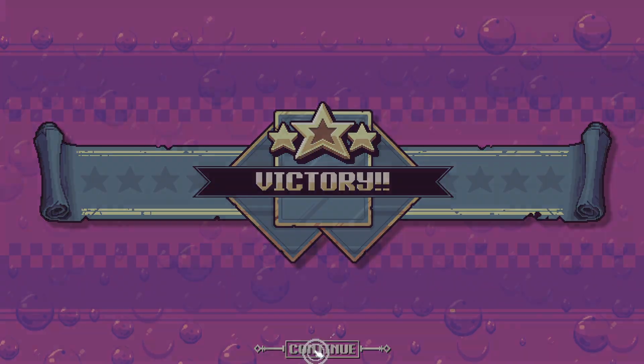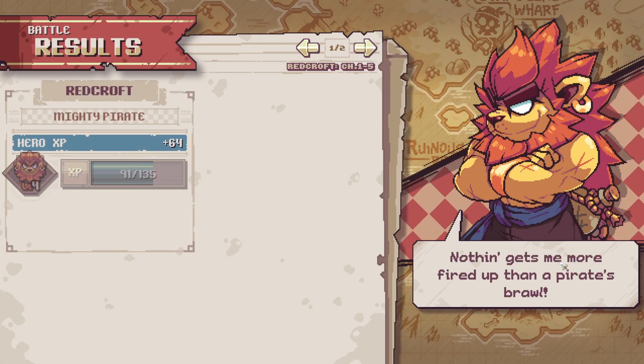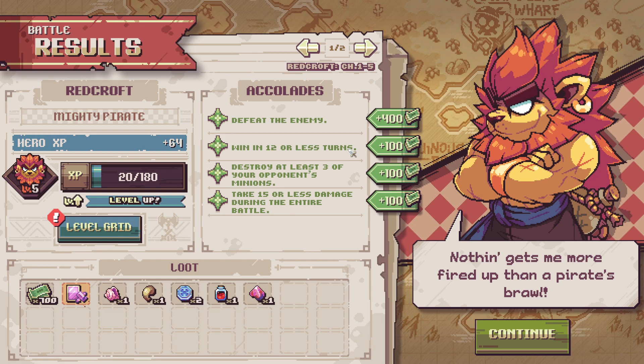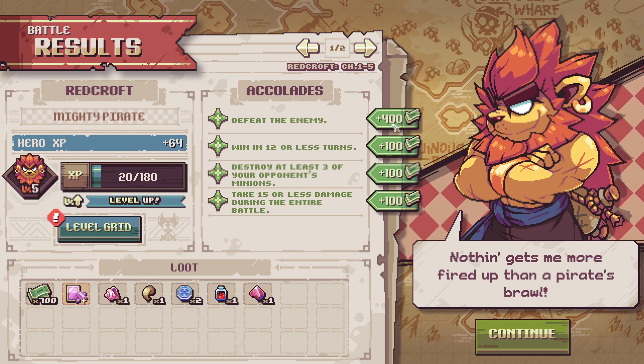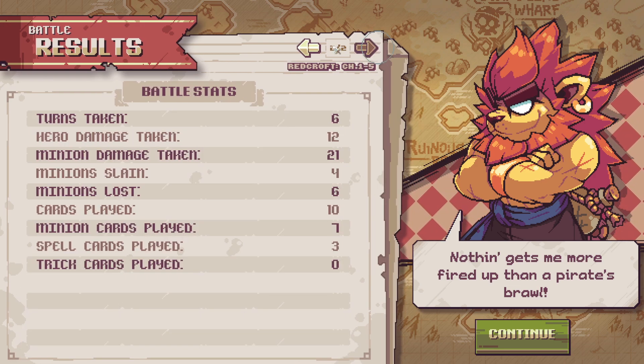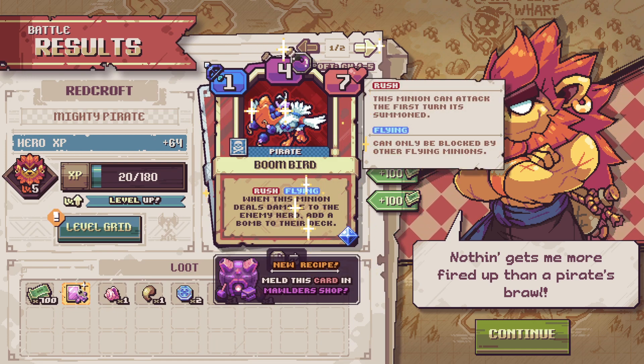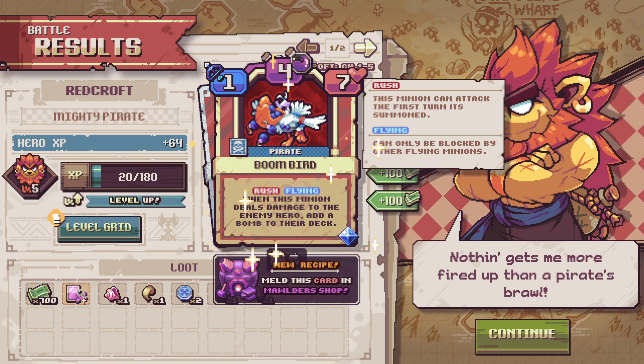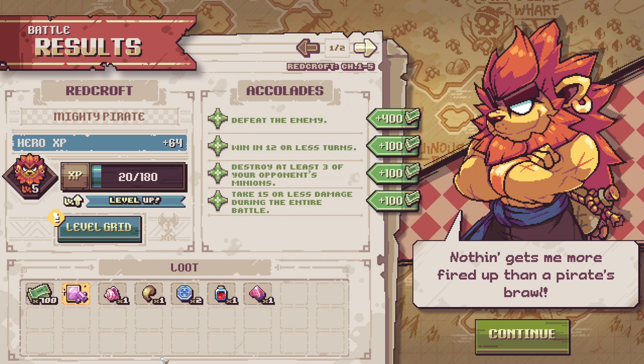We leveled up! We also gained a new card recipe for the Boom Bird — four mana, one-seven, rush, flying. When this minion deals damage to the enemy hero, add a bomb to the deck. If you want to go for bombs that would be cool, but I don't want to. 700 money is nice though — we might be able to buy another relic. Let's go to the level grid. We are level five.